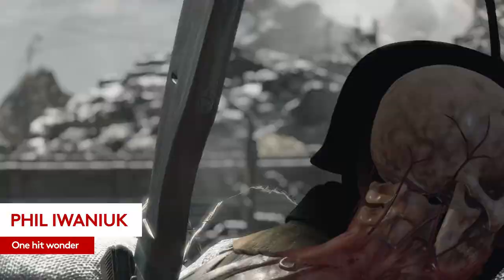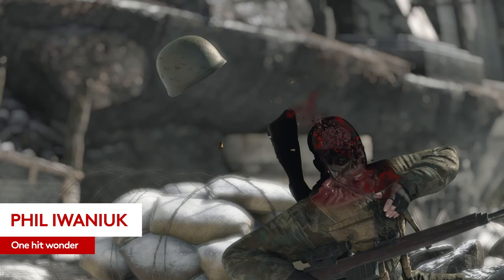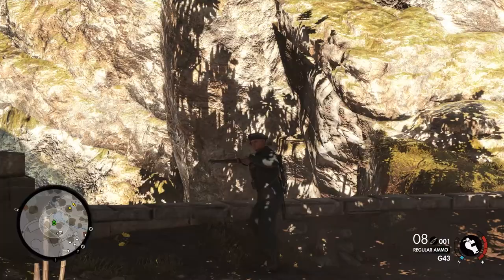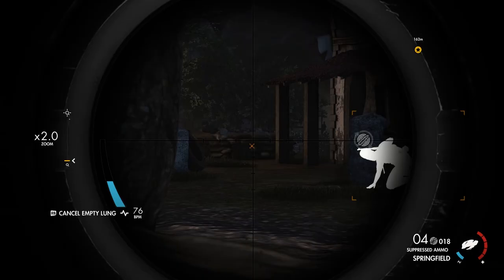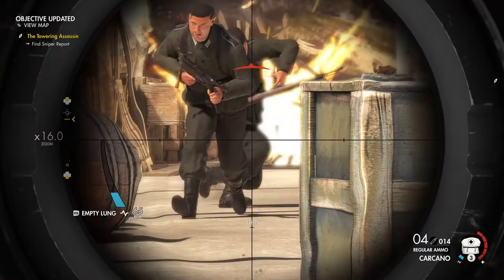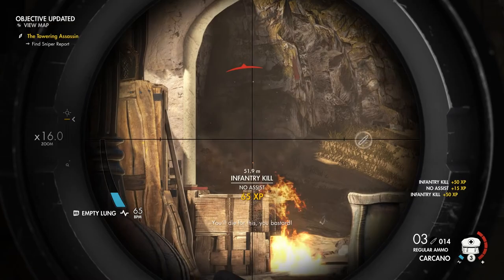Hello there and welcome to the channel. If you found this video, you probably quite like shooting Axis forces from a long way away in video games. It's one of gaming's best and most time-honoured activities, and it's particularly sumptuous in the wind directions simulating bullet drop physics environments of Sniper Elite 4. Firing a gun feels pretty magnificent here.